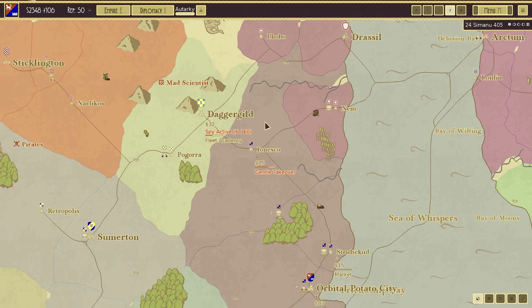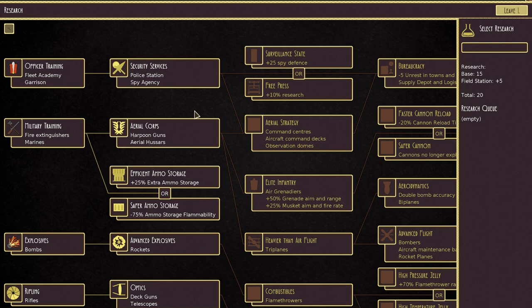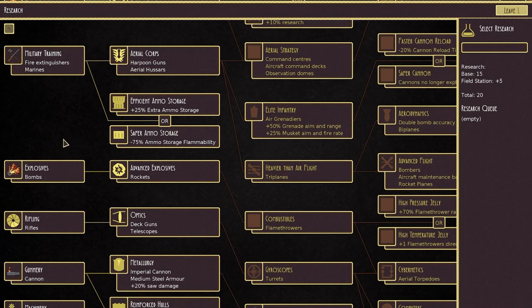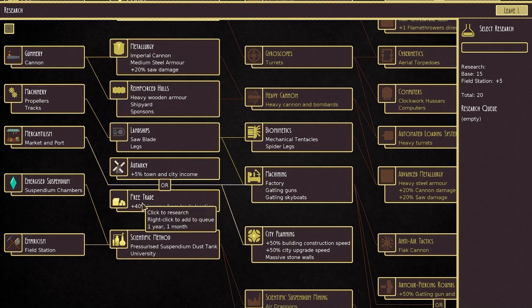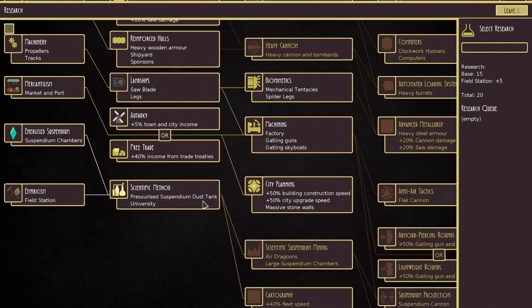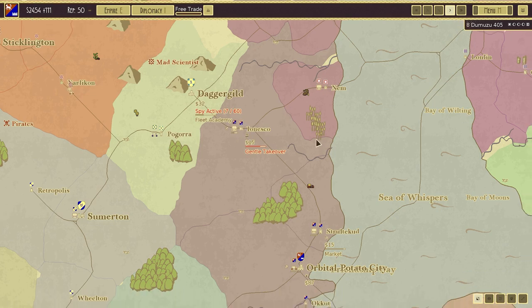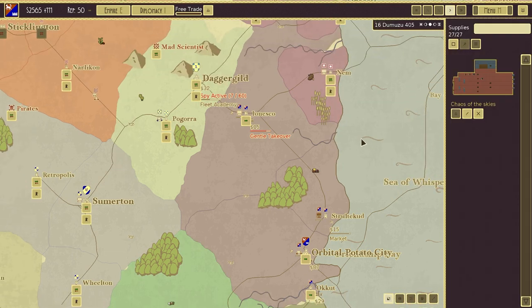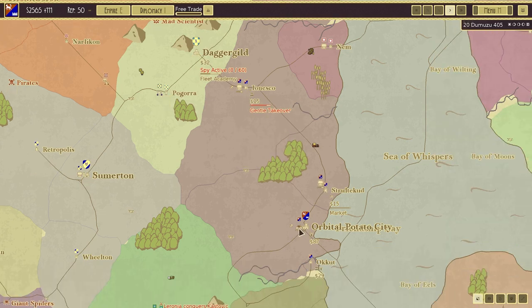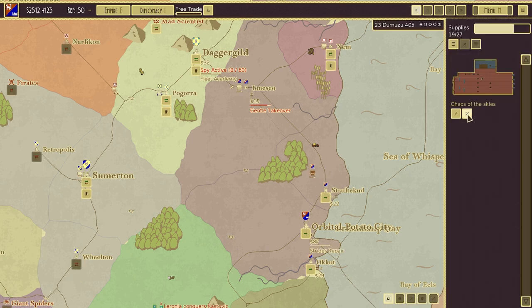I just want money. Money is going to allow me to buy better weapons. Let's get you resupplied — takes three weeks. You're ready to rock and roll. Let's move the Chaos of the Skies over here. We'll need to get you repaired. You have literally not taken any damage.